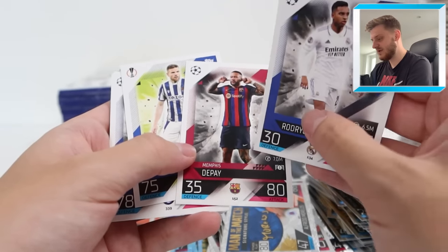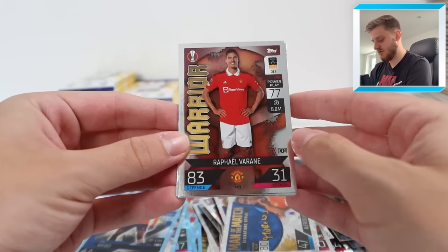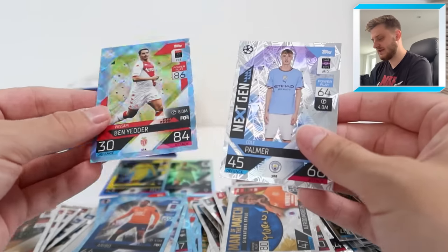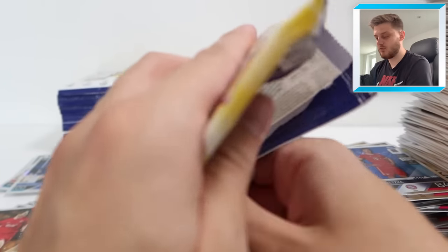Look at that picture by the way - the pictures for Depay they've chosen are absolutely stunning this year. Warrior Raphael Varane, Enforcer Goretzka, Cole Palmer Next Gen for Manchester City, and Wissam Ben Yedder - the captain card for AS Monaco.